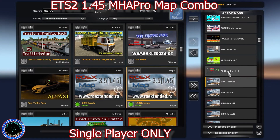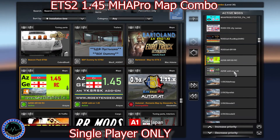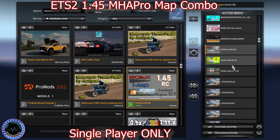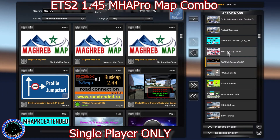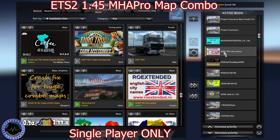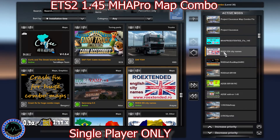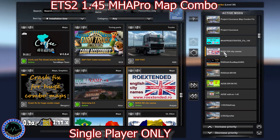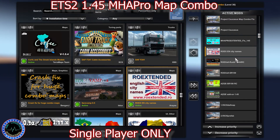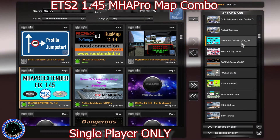Then you have the SSG by Rias with the SSG connection for Southern Region. We have RoEx connection, load connection for Southern Region, and RoEx cross connection with RusMap. Then RoEx English city names — I noticed a lot of players struggle to find the download link because it's no longer a standalone download. You'll find it inside the Media download ZIP file in the 'Useful' folder. You can download English city names from there and just copy and paste it.